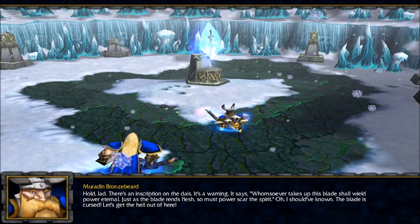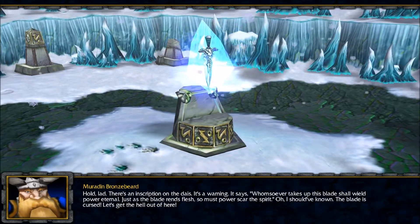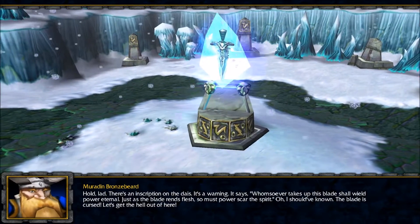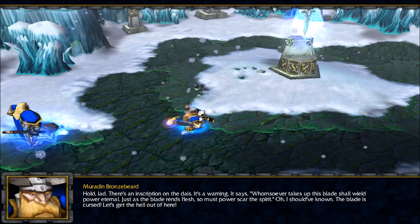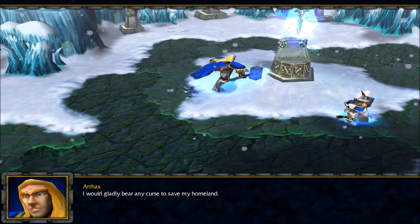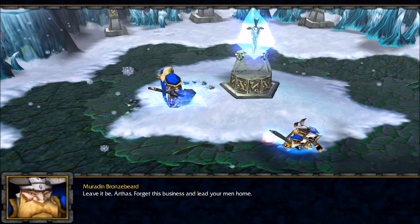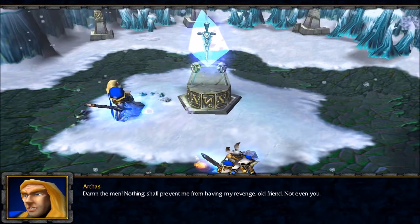There's an inscription on the dais — it's a book. It says: 'Whosoever takes up this blade shall wield power eternal. Just as the blade rends flesh, so must power scar the spirit.' The blade is cursed. Muradin urges: 'Let's get the hell out of here.' Arthas says: 'I would gladly bear any curse to save my homeland. Damn the men — nothing shall prevent me from having my revenge, not even you.' Arthas calls out to the spirits, willing to pay any price.